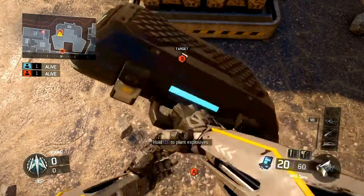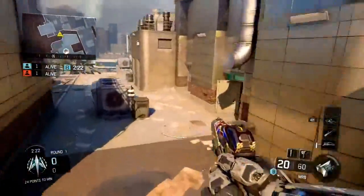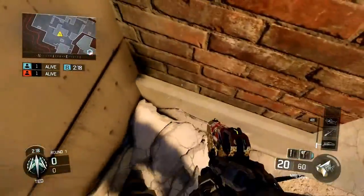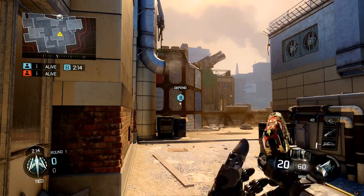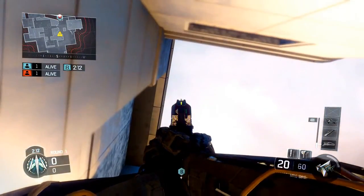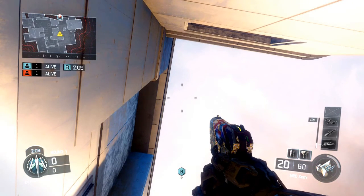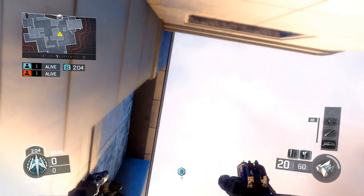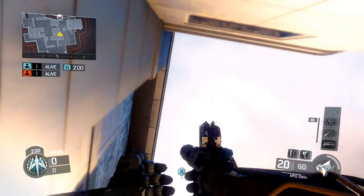Moving on to the B-bomb first spot — you're going to plant as far back as you can on that side of the bomb, then push back into this corner. Look as high as you can once you're lined up with this pillar on the wall, then move down until your horizontal crosshairs are just above the line on the side of the roof to the left. Pause the video if you don't understand this lineup.